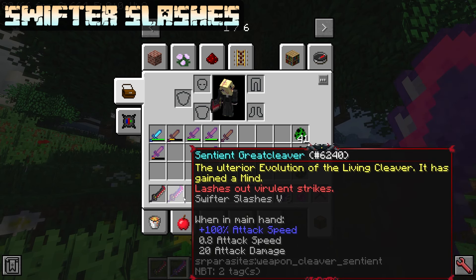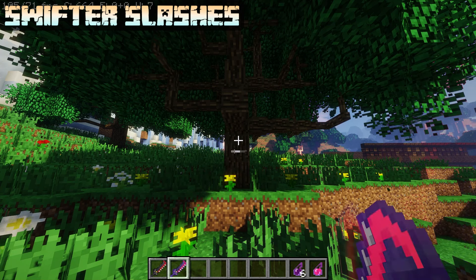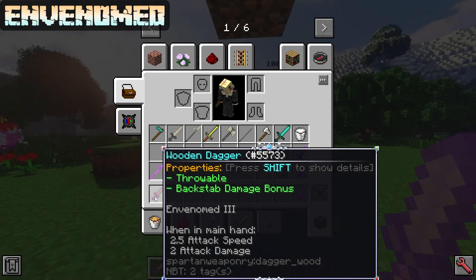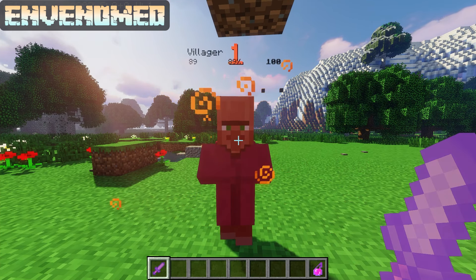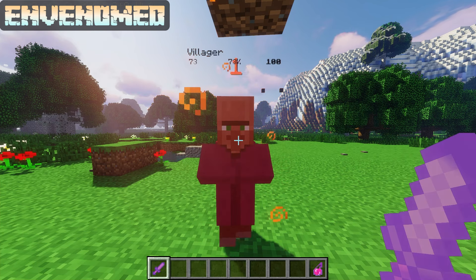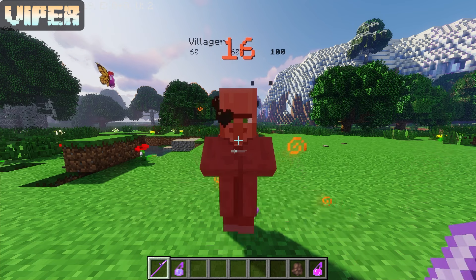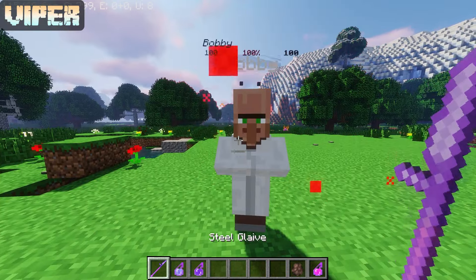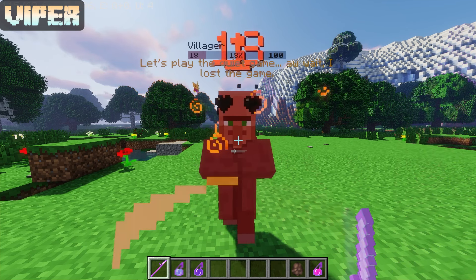Swifter Slashes has a max level of 5 and gives a 20% × level increase to attack speed, as well as a 2% × level chance to reduce enemy iframes to 0 on every hit. It even shows an attack speed bonus on the weapon tooltip. Venom'd has a max level of 3 and applies Poison and Wither to enemies. Poison level equals the enchantment level lasting (30 + level × 10) ticks; Wither level is (level + 1) lasting (30 + level × 10) ticks — so at max level it applies Poison 3 and Wither 4 for around 3 seconds. Viper has a max level of 5 and deals (1.25 + 0.75 × level) damage to poisoned enemies (max 5), (0.5 + 0.5 × level) damage to withered enemies (max 3), and a default +1 damage — so best case it does +9 damage. Venom'd and Viper were built together, so get both.